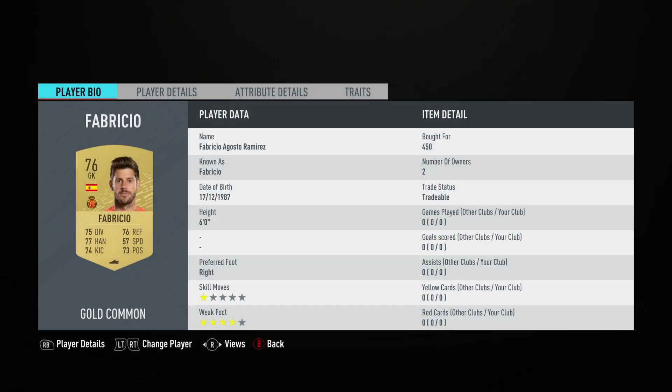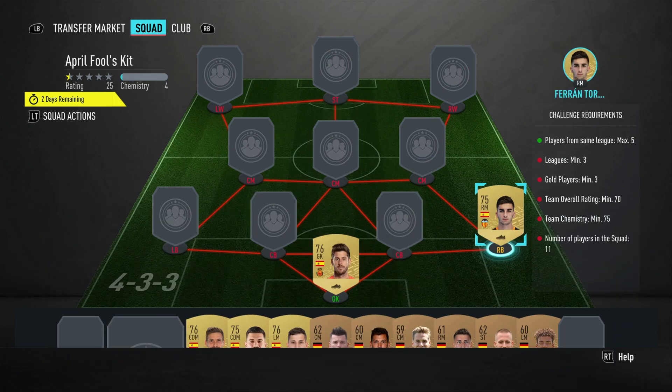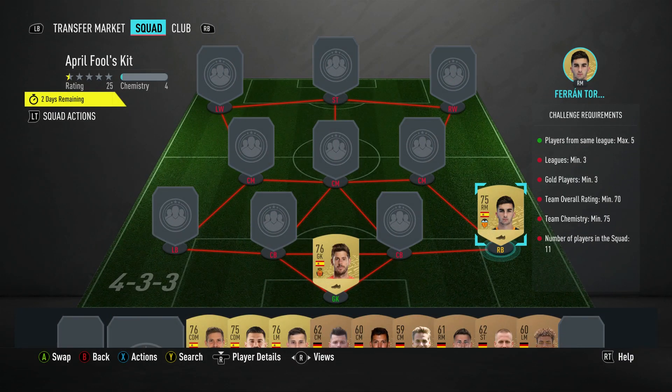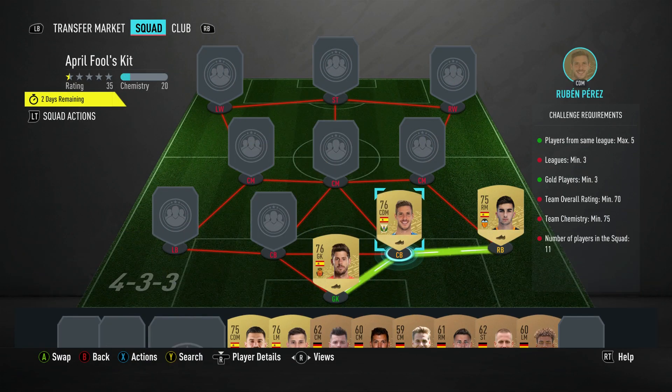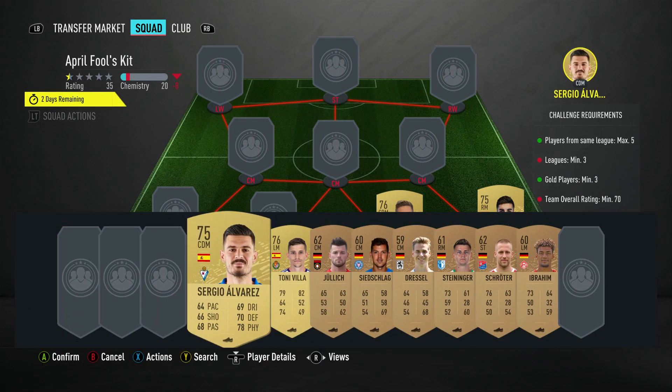Let's crack on and get it done. In goal we have got the Fabricio, bought for 450, plays for RTG Mallorca in the Spanish First League and is Spanish. The right back is a right midfielder — it's Ferdinand Dórez, bought for 450, plays for Valencia CF, Spanish First League and is Spanish. The centre back on the right is a CDM — it's Ruben Perez, bought for 400, plays for CD Laganas in the Spanish First League and is Spanish.